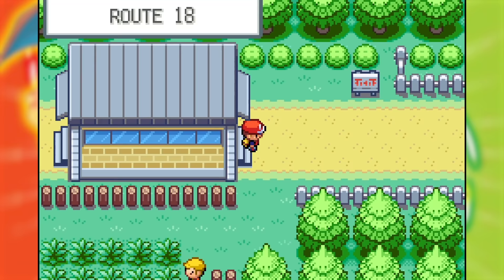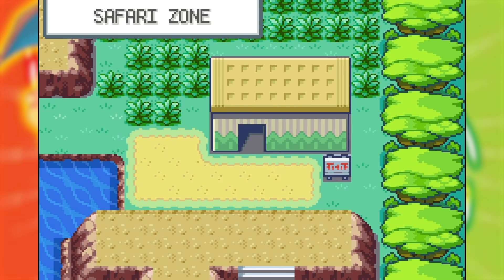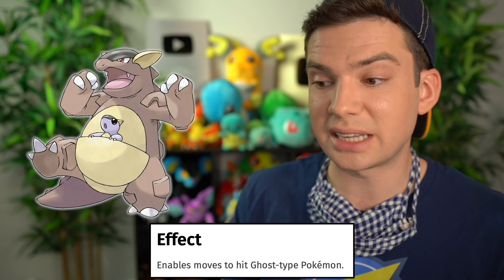I then made my way to Fuchsia City to get to the Safari Zone ASAP. On my first trip I did the necessary story stuff of getting the Gold Teeth and Surf, then headed to look for a Kangaskhan. I wanted a Kangaskhan because it can have the ability Scrappy, which lets it hit Ghost type Pokemon with Normal and Fighting type moves all the time. But then after about five minutes of looking for a Kangaskhan I thought to myself — is Scrappy an ability that's in Gen 3? No, it is not. Glad I realized that before spending too much time on it.